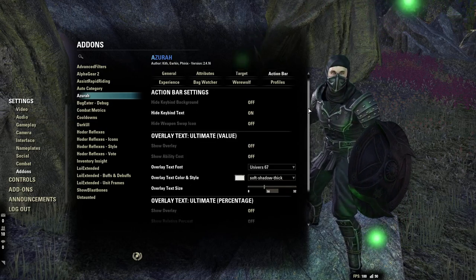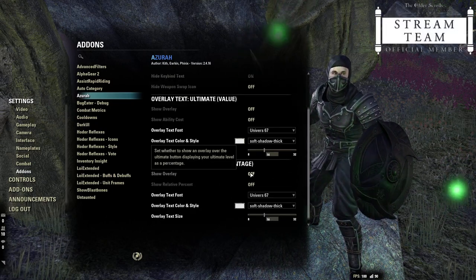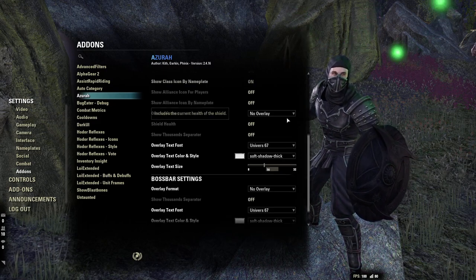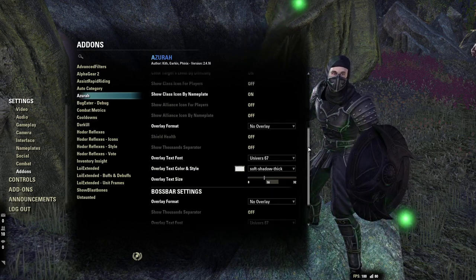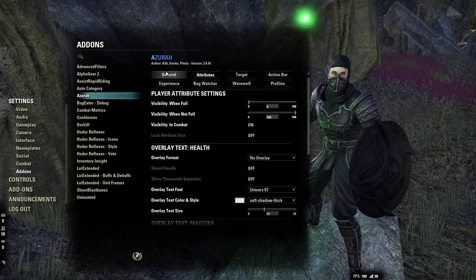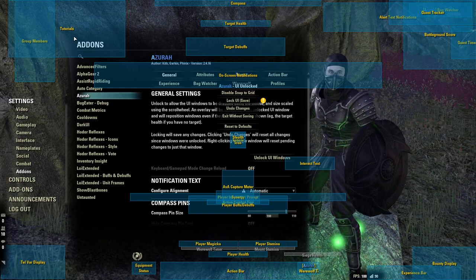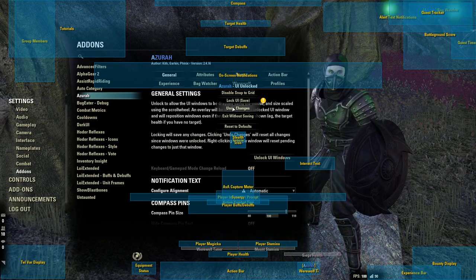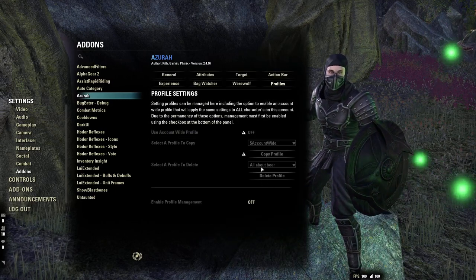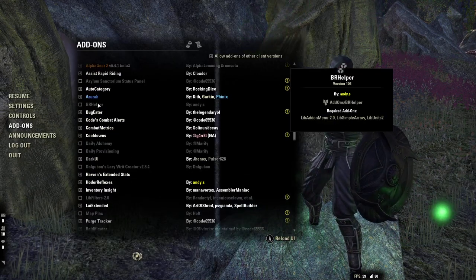Some things you'll want to do when you first get Azura: go to Action Bar, scroll down, and turn off Show Overlay for Ultimate on both. Under Target, scroll down to where it says Overlay Formats and set both to No Overlay. Scroll back up to Attributes, scroll down, and set Overlay Format to No Overlay there as well. In General you can unlock the UI and change things like battleground scores, bounties, experience bar, group members, and all that stuff.